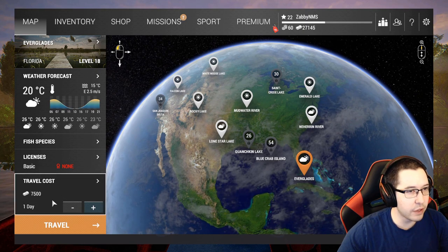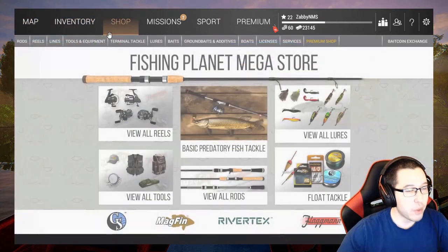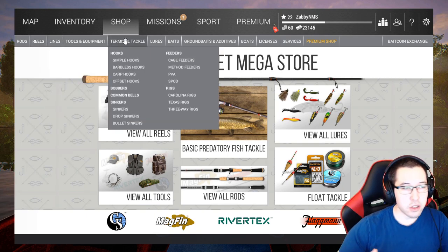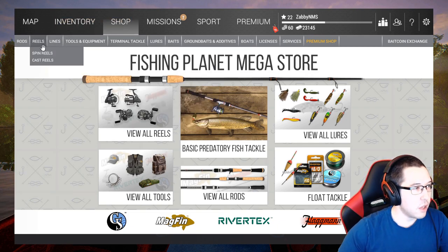First things first we've got to figure out our travel costs — $7,500 for travel, then we'll buy a one-day advanced license in Florida. We're not going to be here for too long; we're basically going to the Everglades, make enough money to upgrade our keep net, then leave and come back with a bigger one. It's going to be a pretty tight margin, so stay there four or five days at a time to save up.